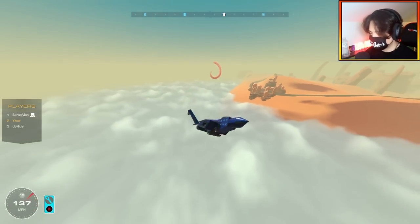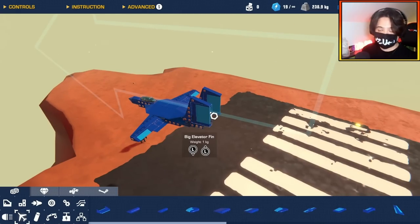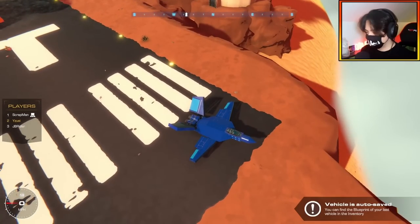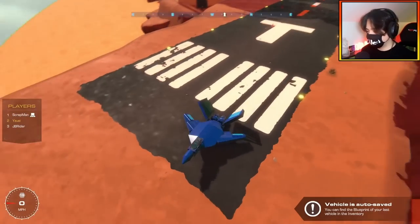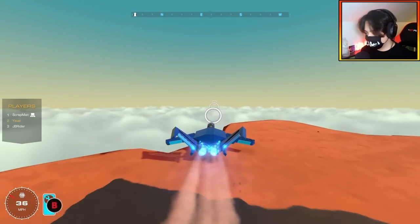The V-tail should give me lift — and it's giving me a lot of pitch even without wings yet, which is crazy. We definitely need wings. Check this out — you see those wings? They sweep in. How cool is that? Let's give this thing a test flight.